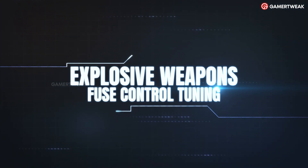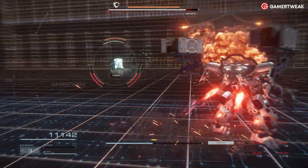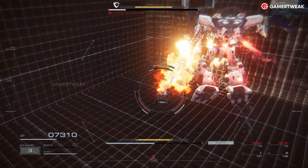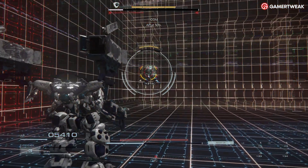Explosive Weapons — Fuse Control Tuning. Your heavy explosives, like missiles and grenade launchers, are vital in taking down foes. The explosive weapons tuning increases their damage output significantly. Each upgrade level boosts explosive damage by 3%. Stack a few of these upgrades and your rockets will shred through enemy armor. It's ideal against bosses, turrets, and clusters of weaker enemies.